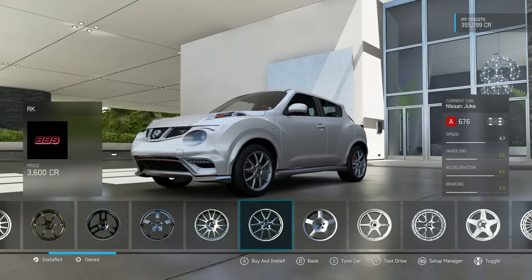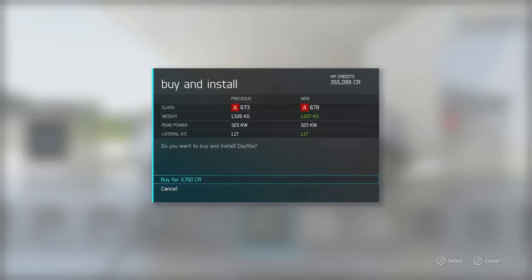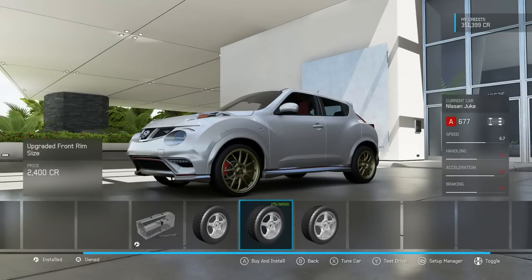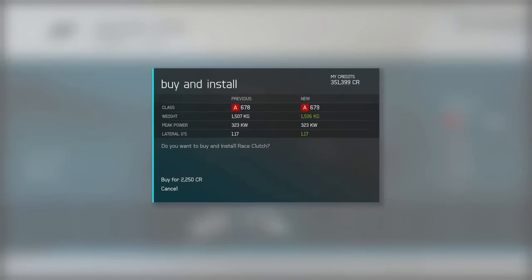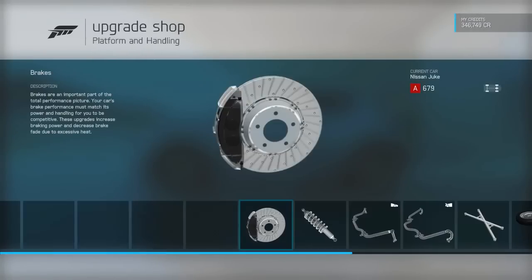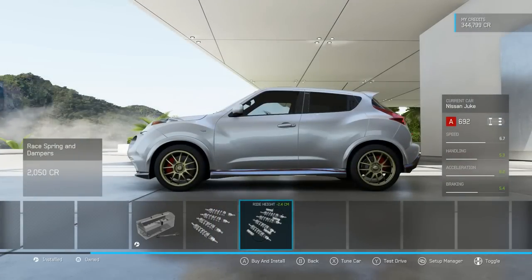I'm going to search a few different wheel options — looking for something that really suits this car. Going with these Koenig daylights; I really like the design and style of them. The wheel size — I know the Juke R comes with 20-inch wheels but 20s look really goofy on this, so we're sticking with 18s. The drivetrain is gonna need a little bit of work, we need a new transmission. We'll upgrade the brakes too since this thing is definitely gonna need more stopping power.